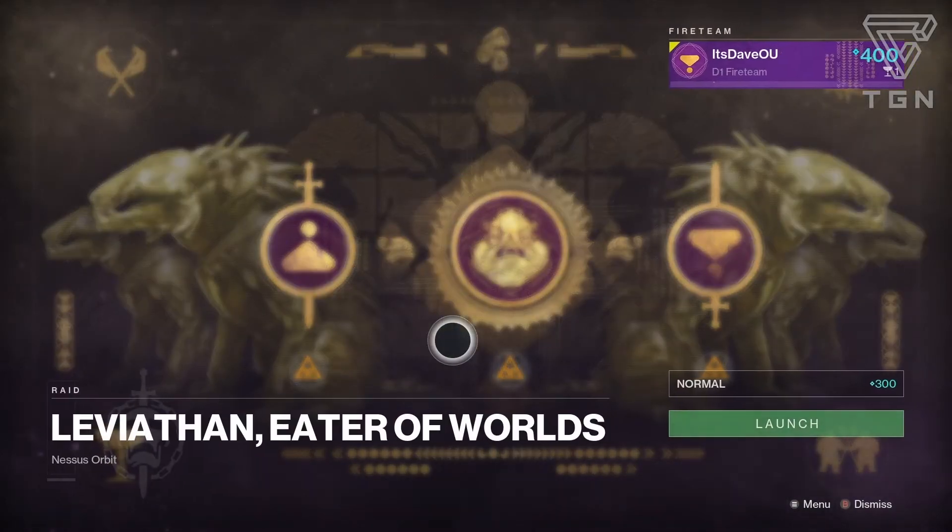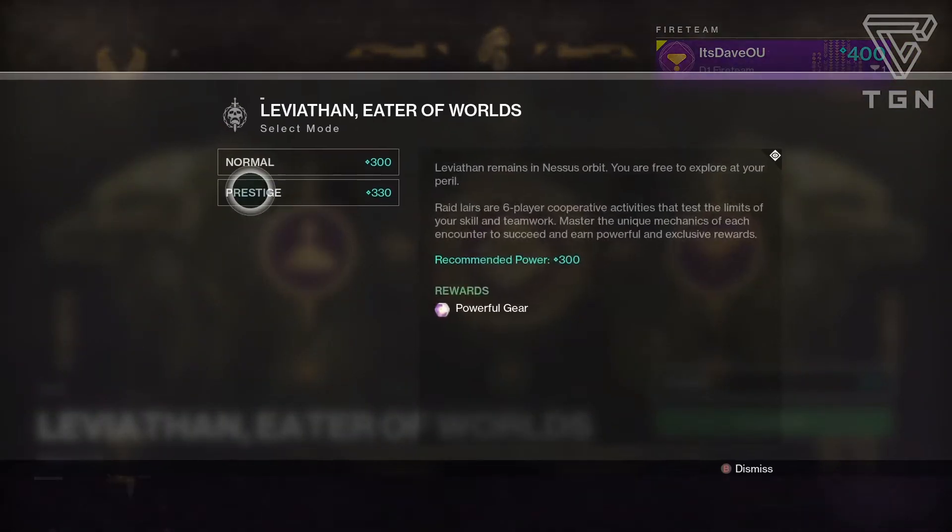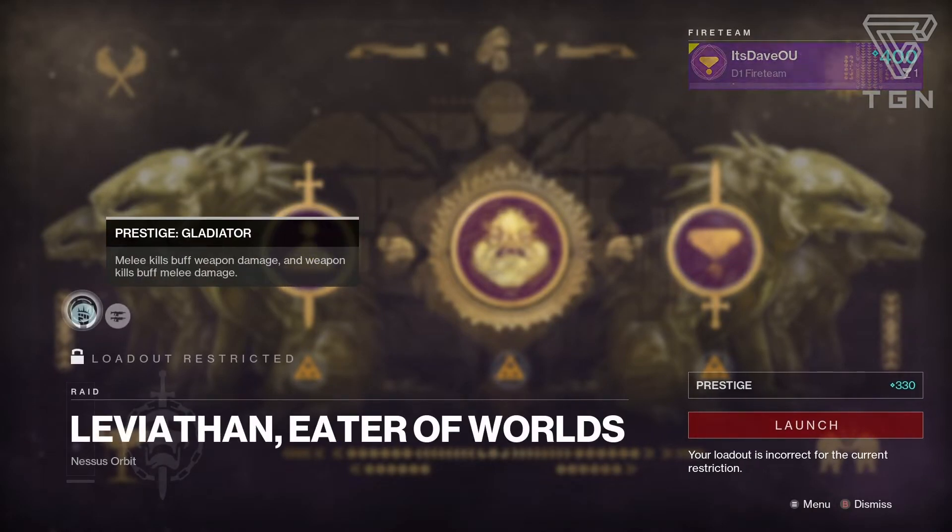Let's move on to the Prestige Raid layers and see what those modifiers are. Looks like we have Gladiator again — melee kills buff weapon damage, and weapon kills buff melee damage. Your melee damage does more, so get your melee kill and your magazine automatically gets refilled, so all your weapons essentially get Grave Robber. When your weapons do more damage and you get a kill with that weapon, you get your melee ability back. Very cool.